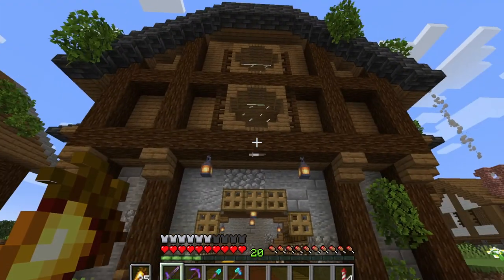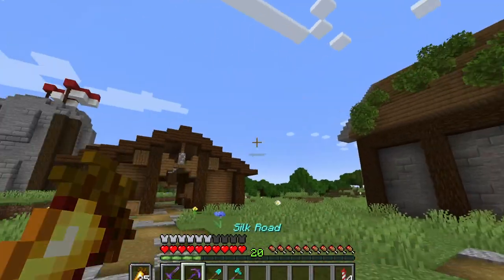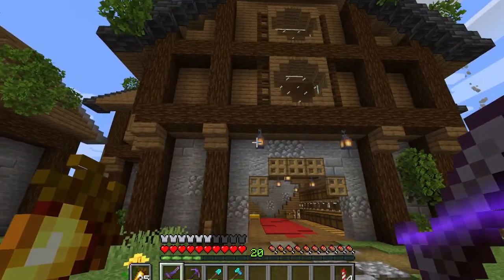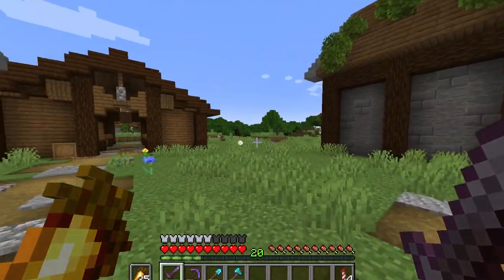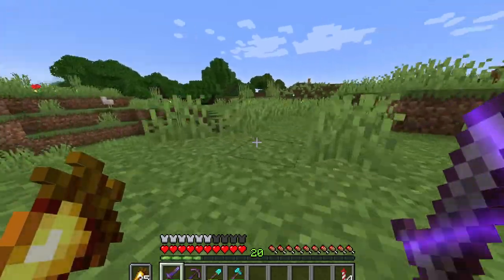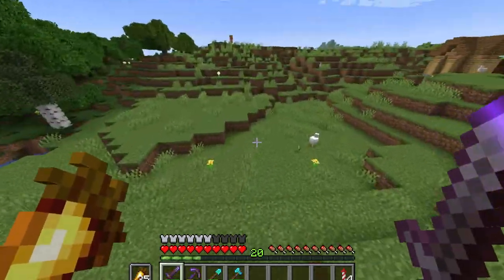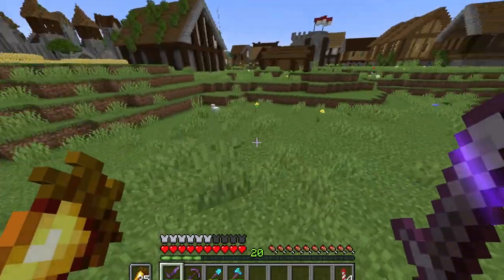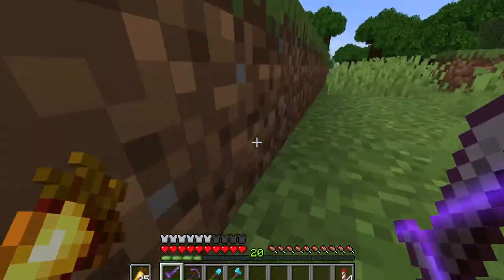Today we're starting off this episode in front of the storage hall, because I haven't been making a whole ton of off-camera progress. Aside from a tiny bit of mining over at the Ocean Monument, just taking it out bit by bit, and also a bit of landscape restoration — just filling in creeper holes, replanting grass, things of that sort.